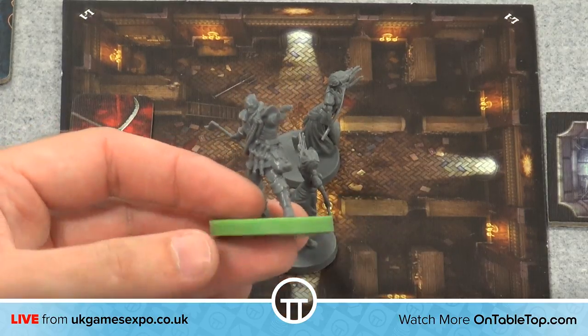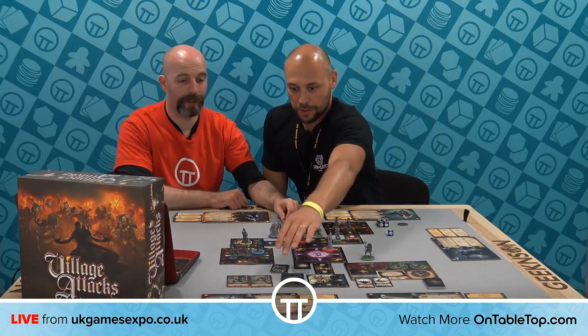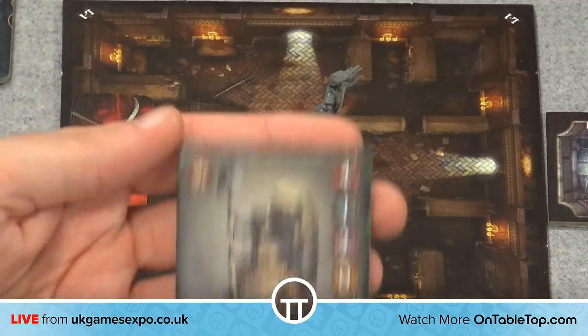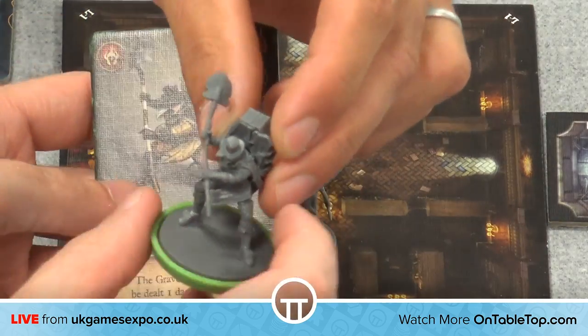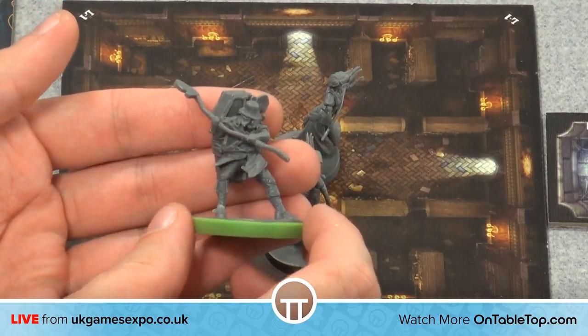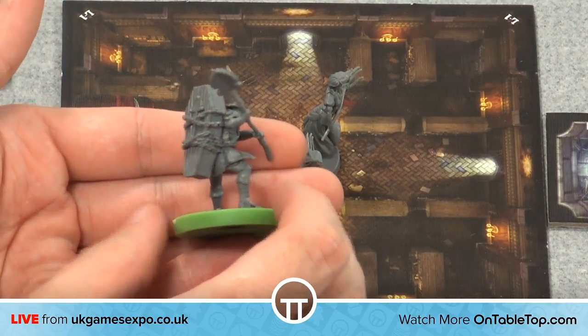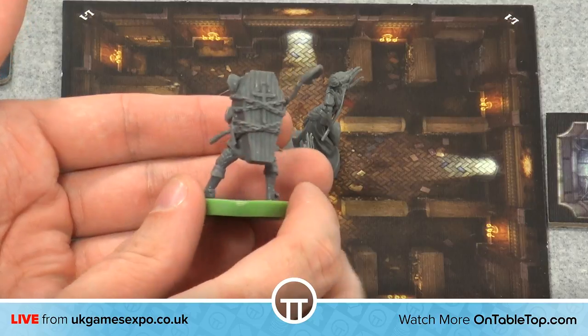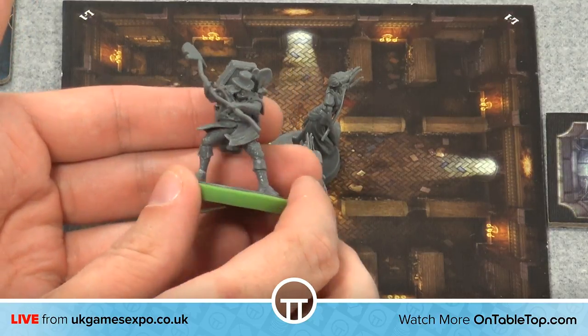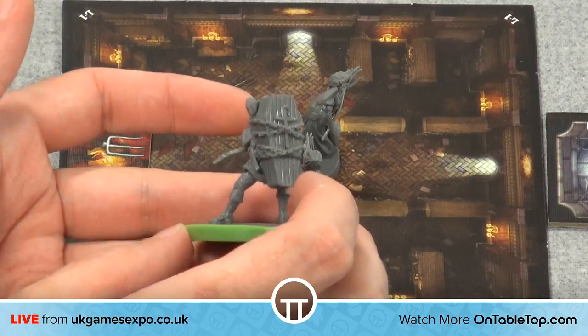The final level of villager is the town heroes — these guys are particularly powerful. These are people who've come from far and wide because they've heard about your exploits. We've got characters like the Gravedigger, one of my favourite sculpts, because he's got a massive coffin on his back. This is gorgeous — crisp details, really nice thematic design.